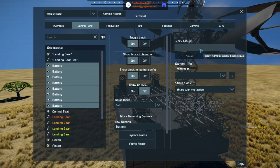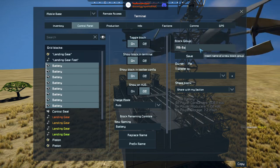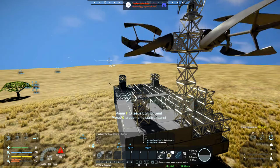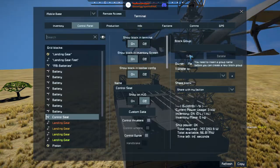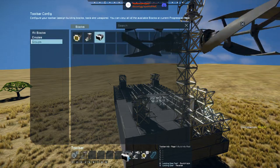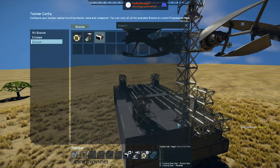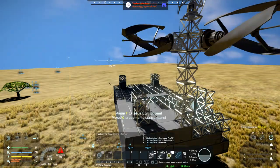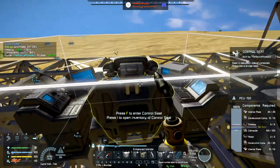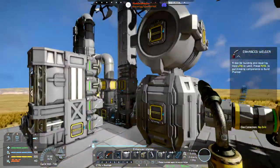We'll call this group 'MB batteries' — as in mobile base. Get that group of batteries and say we want to recharge — on or off. That seems like a good option. We can see the battery charge status: 30 percent — and they're just going to do their thing. Build and Repair is doing its thing too — nice.